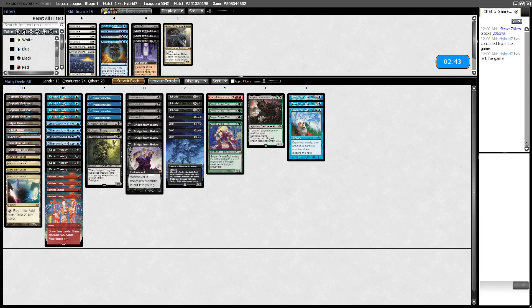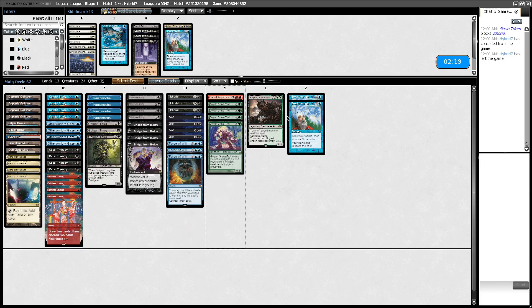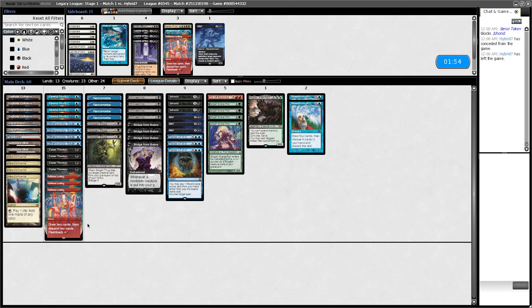This list that top-eighted the challenge has three Grafdigger's Cage in the sideboard. We don't have a clean answer to Grafdigger's Cage, and three cages is not a normal number. So when you side in Force of Will, Breakthrough becomes pretty bad because Force of Will and Breakthrough conflict — you don't really ever want to cast Breakthrough when you've got a Force in hand, since you need to cast Breakthrough X=2 to be left with Force plus a blue card. Faithless Looting is a medium card, and Grief loses some of its power on the draw.